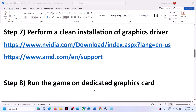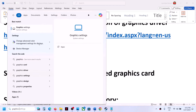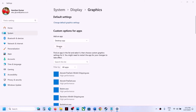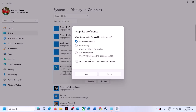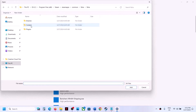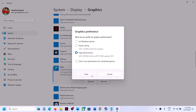The next step is to run the game on the dedicated graphics card. Type 'graphic settings' in the Windows search box and click on Graphics Settings. Click Browse, go to the game installation folder, select the game exe file, and click Add. Once added, click Options, select High Performance, and click Save. Repeat this for the Binaries\Win64 exe file as well. Then launch the game.